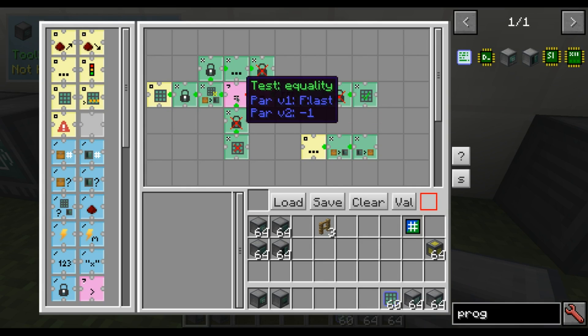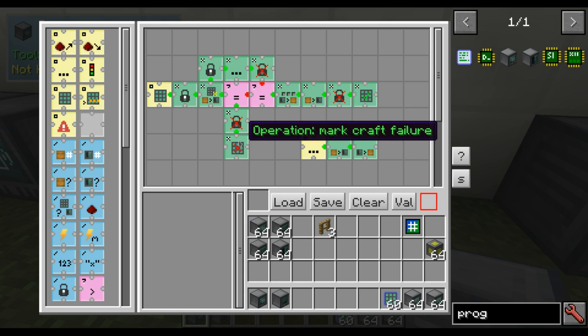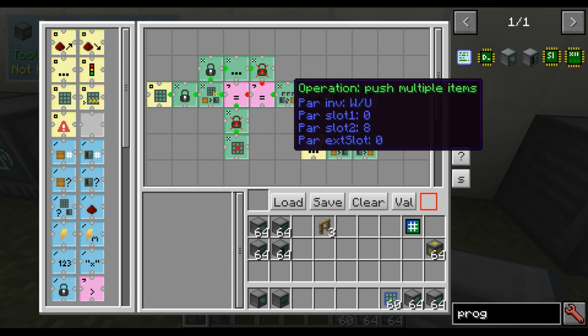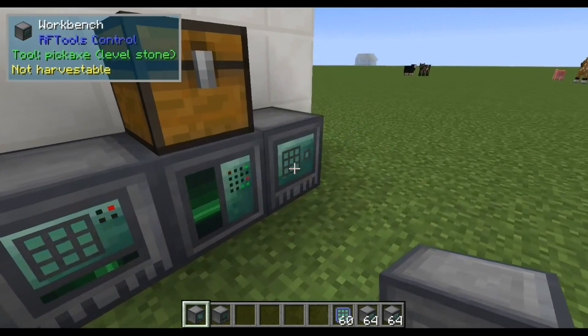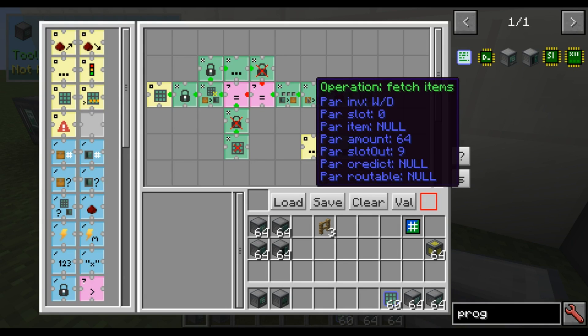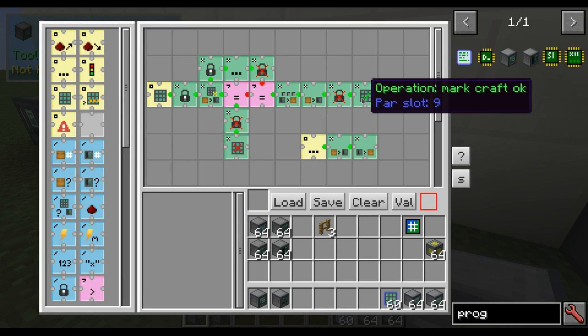So if the last result was equal to minus 1, we can't craft at all, so we mark it as a failure. If it is equal to 0, we can craft and the ingredients are there. We push them into the workbench, we fetch the craft result, we release the lock, and we mark the craft result as OK.